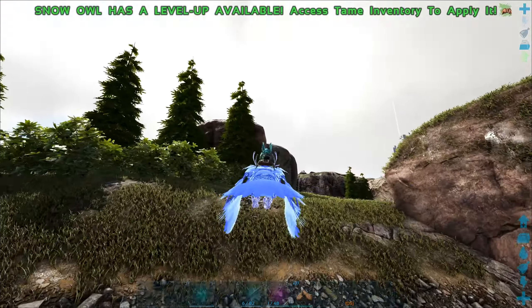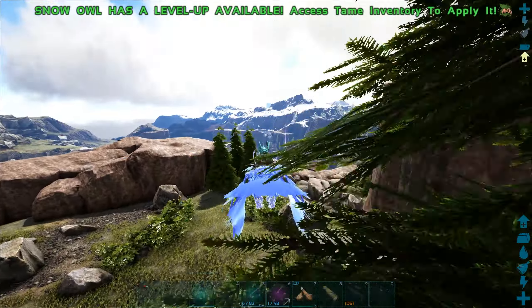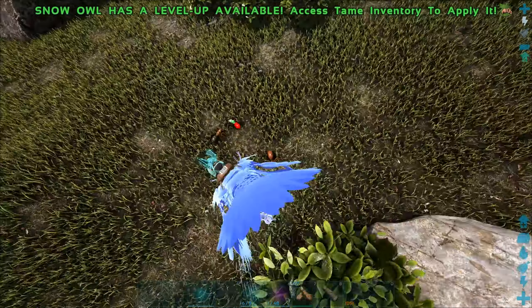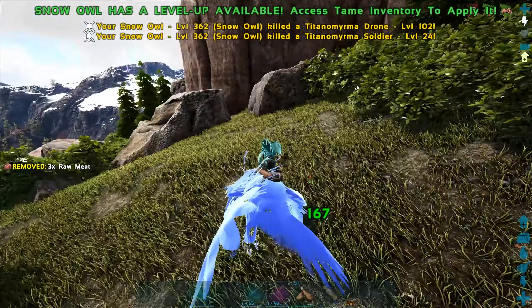What you want to do is go right up to Gacha Claus and basically put mistletoe or coal, or both, into its inventory. It's gonna eat it and produce some crystals for you, and from those crystals you can get a bunch of loot and the new chibis as well.